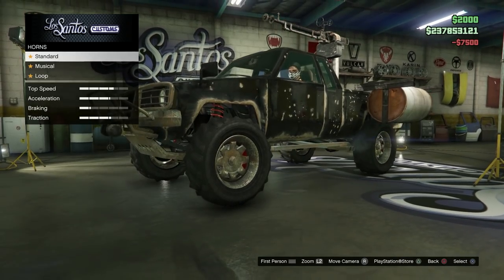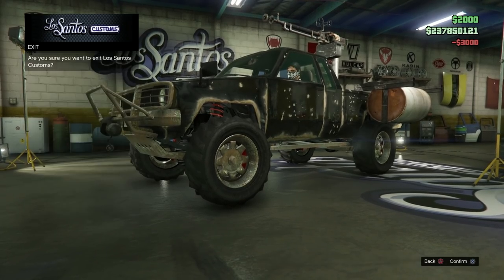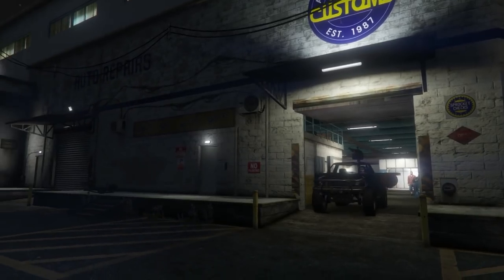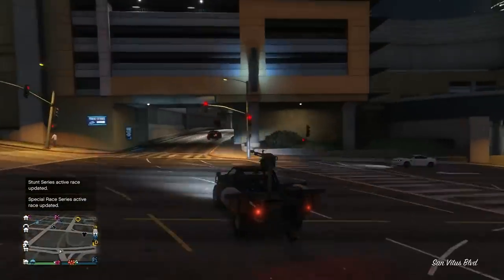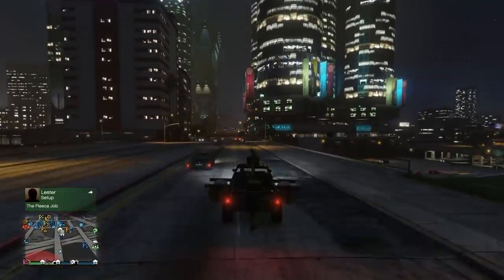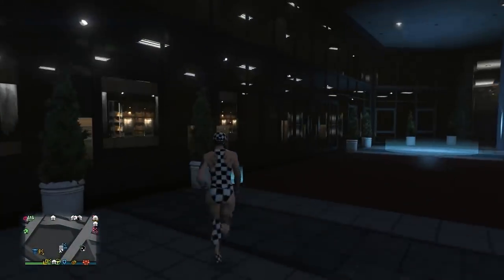Once you take it into LSC, you can also use the Rocket Voltic — that's another one that fits. Make something cheap on it, like changing the plate color or the horn. I don't have plate options on this one so I just change the horn. Nice and cheap — go ahead and exit LSC. Whatever special vehicle you bring in, just make one small modification and that'll do.